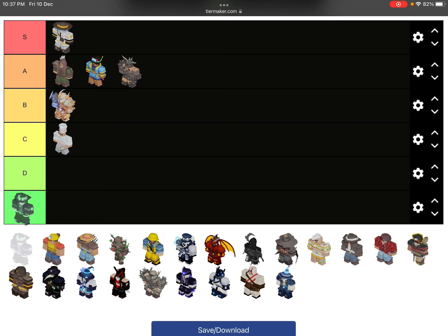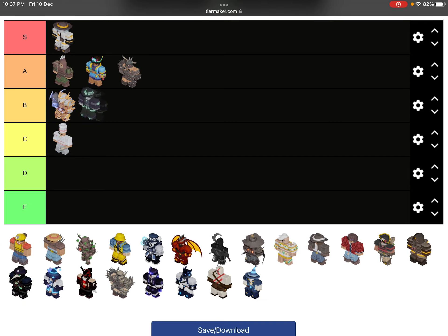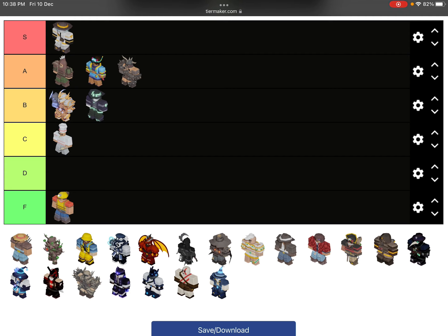Next we got Bounty Hunter — the Bounty Hunter is kind of cool, the skin is kind of cool. I'll put it in B tier because it gives you far hunters and lets you farm.